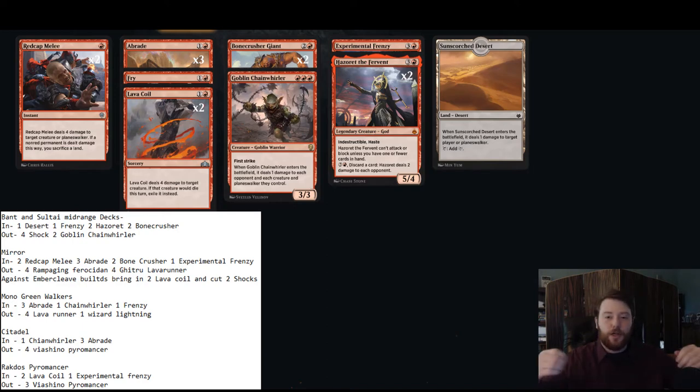Bonecrusher Giant is a flexible burn spell and creature. What I like about it in our deck is it helps us curve out against bigger controlling decks where we want to keep using our mana. It's a big body that the opponent has to respect. In creature-based matchups like Mono-Green or the mirror, Bonecrusher Giant plays as a two-for-one almost all the time — kill their elf, play it as a 4/3, trade with their Questing Beast, and that's all you need.